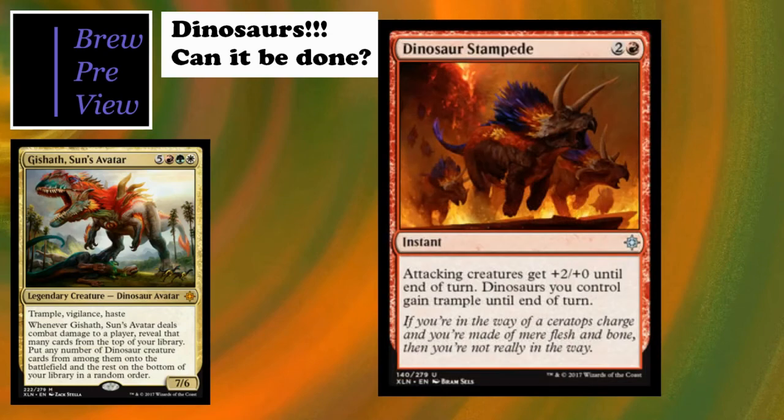Dinosaur Stampede is a bit of an Overrun effect - not as good as the real thing, but it's instant speed which has its pluses. It gives all your creatures +2/+2 and gives your dinosaurs trample. A good way to finish the game with tokens - turns those 3/3 tokens into 5/3s with trample, which is a considerable amount of damage.